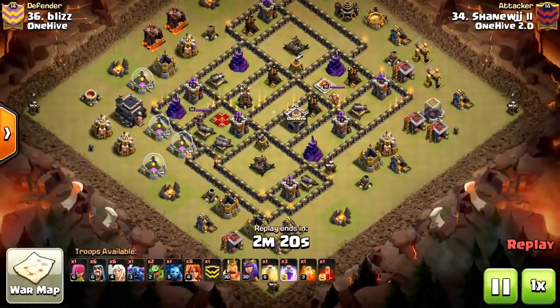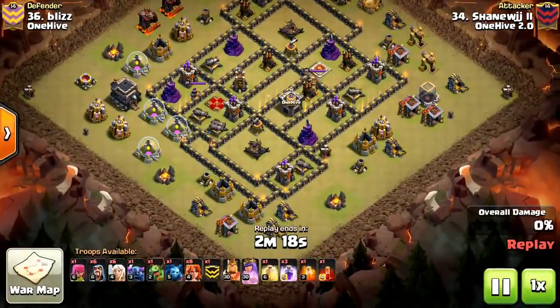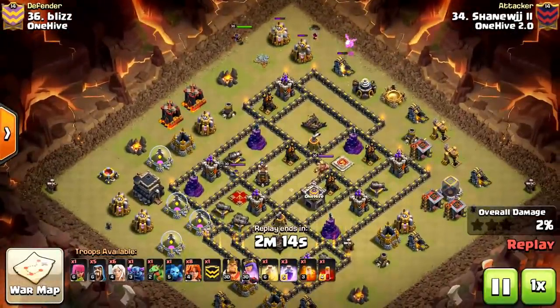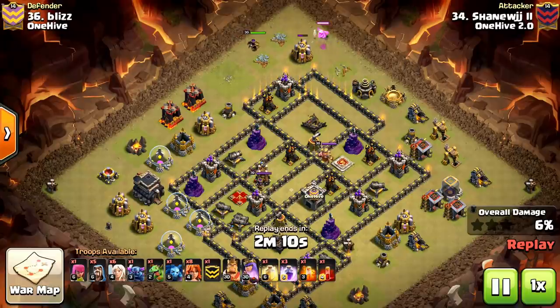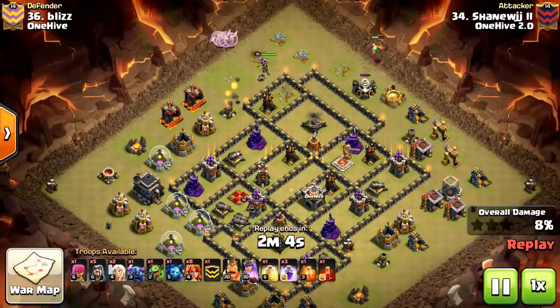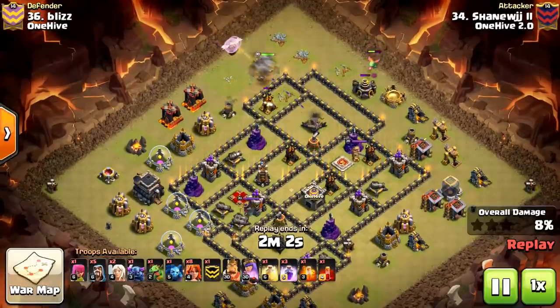We're going to start you off with a 9v9 attack — Shane WJJ vs Blizz. We call this attack the Grundy. This is a very effective strategy, quite overpowered in my opinion. Not as overpowered as Witch Slap, but it does get the job done. And there's a little bit of wiggle room as you'll see as the replay progresses.